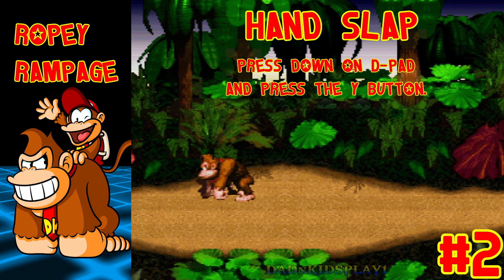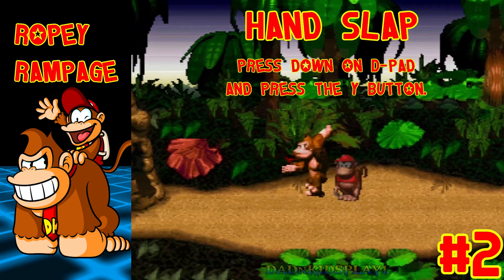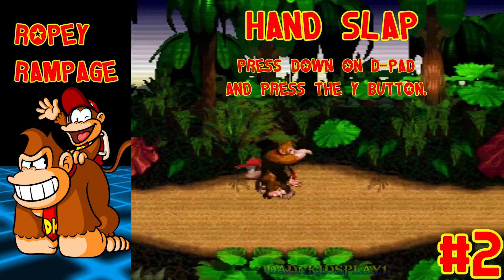Before we start, there was a move we didn't cover in the last video. Select Donkey Kong. Now press down and press the Y button to do the hand slap. Use this move to find items such as hidden banana bunches. You can also use this to take out the weaker enemies like the Neckys and the Critters.